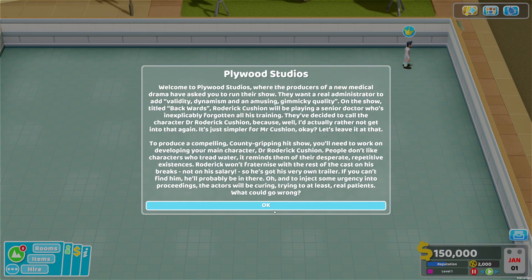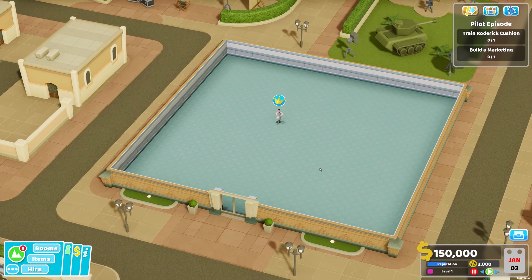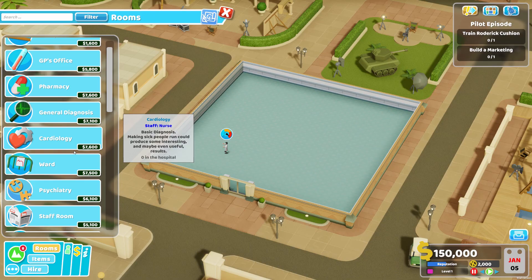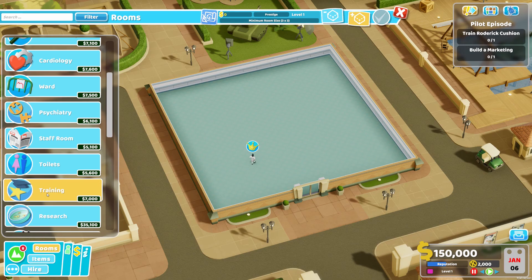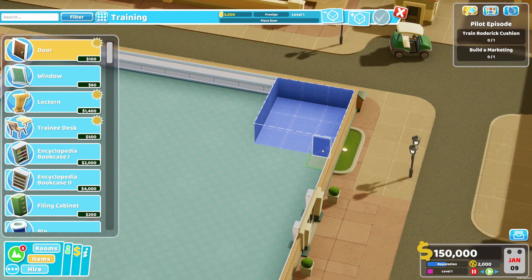I really hope to find some new things in the game. We start off with a pretty small room. We need to train Roderick Cushion and build a marketing room. Before I can train him, I need a training room, so we go to rooms and then training. We need to build a little training room - I'm not sure but this will only cost us money, and that's not a good thing.